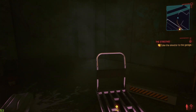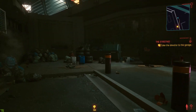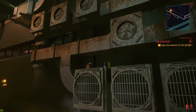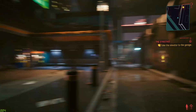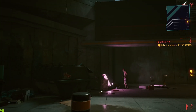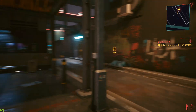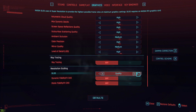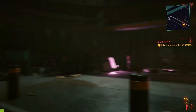You will notice some jaggies pop up sometimes on straight lines — I noticed my reflection in the mirror at the beginning of the game was noticeably at a lower resolution. So there are some downgrades to visual quality when you use DLSS. But looking around here, I'm hard-pressed to notice any difference compared to native. If we switch DLSS off, the frame rate is much, much lower, but I can really barely notice any visual difference. Switching back to DLSS balanced looks fantastic and performance jumps like 30 or 35 frames per second.